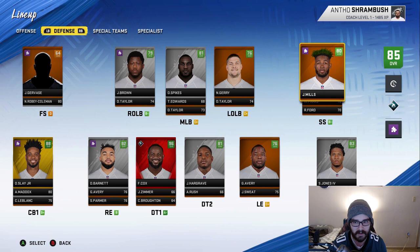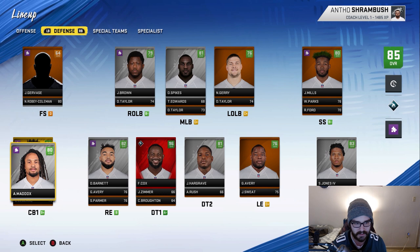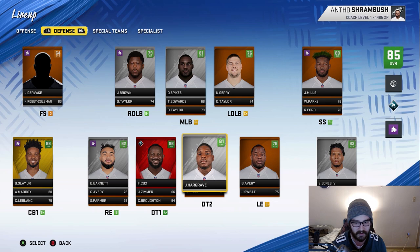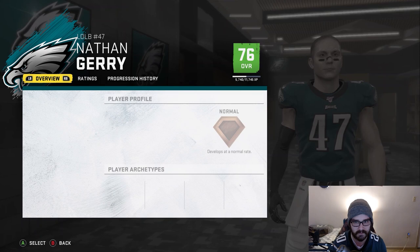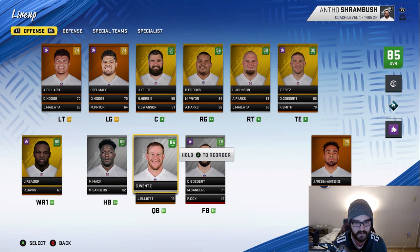We're no longer going to have Jalen Mills, which is fine. Nickel Robey Coleman I should get rid of soon. Darius Slay is still good at number one corner. Sidney Jones and Avante Maddox are fine at cornerback for the time being. I'm good with the defensive line. This team is not in the best position right now — mainly because Carson Wentz and Fletcher Cox are so expensive. They're both worth it, but they're just incredibly expensive.